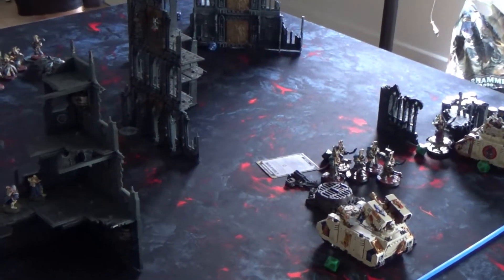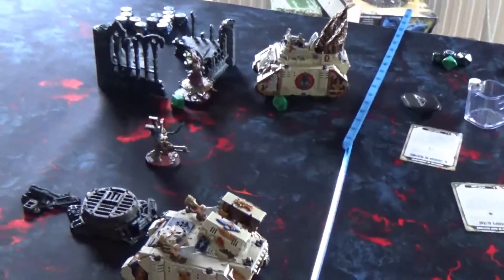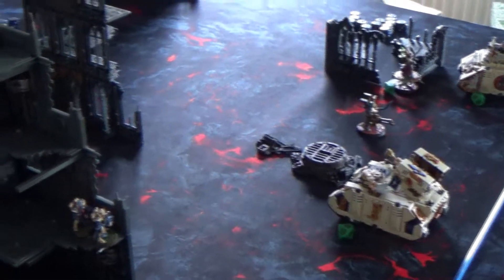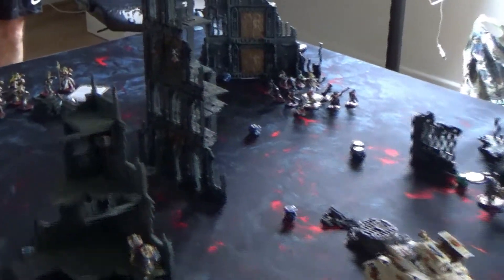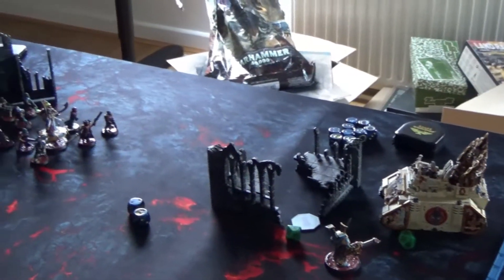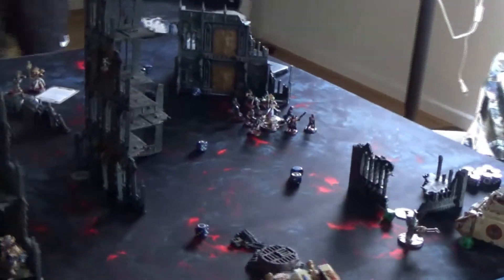We go to turn 3 for the Sisters, though the battle looks almost done. I concentrate the shooting I can — one vehicle disengages from combat but cannot shoot, while the other fires everything at the Terminators, killing 4 of them. The Sisters move to get out of range of the Rubric Marines, lending some fire support against the Terminators. In turn 3 for the Thousand Sons, he repositions to control an objective while the Sorcerer — the Thousand Sons leader, only 2 wounds remaining — moves back and uses the cultists as protection. The last Terminator holds position but doesn't assault to avoid overwatch.